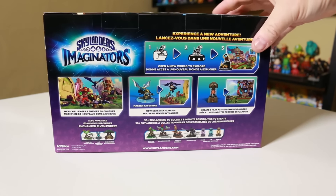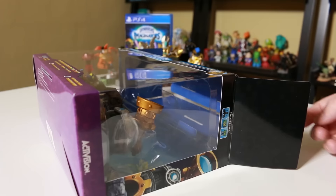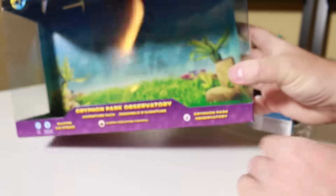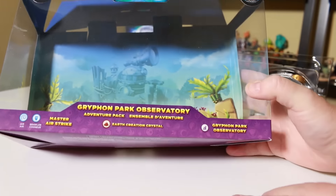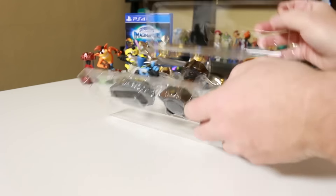The Crash Bandicoot starter kit. Now let's unbox the Griffon Observatory Adventure Pack. Let's slide this out here, and you guys want to make sure all this cardboard and plastic you recycle. Check that out — we got a cool nice little diagram in the back there, which is part of the box.